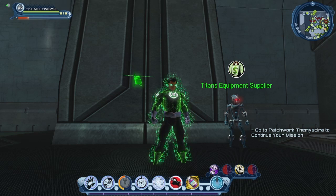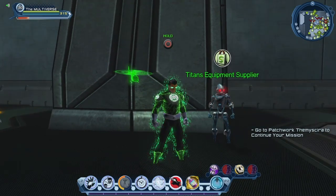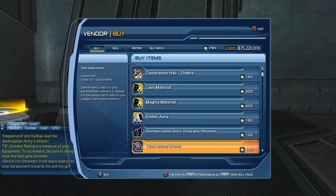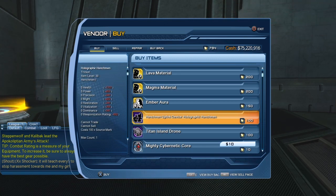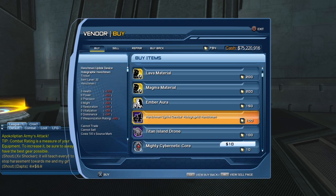And I can already hear you ask where can we get the Henchman? We can get them from the Titans Equipment Supplier. There's a supplier here in the Watchtower, there's a supplier on Titans Island, and there's also the very same supplier in the Hall of Doom if you play an evil villain. You can see here the Henchman Uplink Device Holographic Henchman — it costs 100 source marks. Basically I had never bothered to get those Henchman in the past, and then I had a few extra source marks, so I thought why not? So I purchased the Henchman some time ago. That's why — if you're wondering why I'm making a video about some old Henchman that have been there like forever — that's simply why, I just got them.